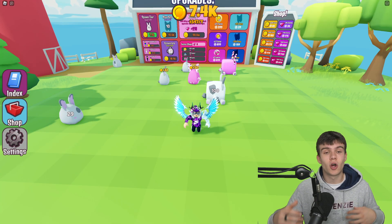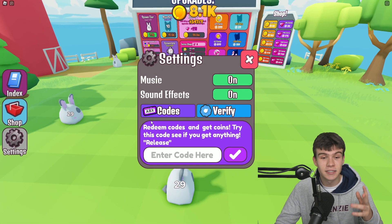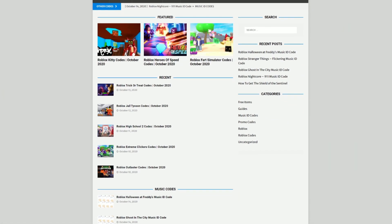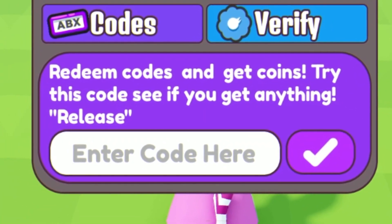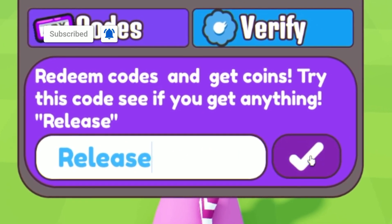Okay guys, if you don't know how to claim codes in Pet Crafting Simulator, go to the left and click on where it says Settings, then the code menu will come up. These are in no particular order. Also, if you're tired of watching YouTube videos for Roblox codes, check out rblxcodes.com — you can find game codes, music codes, and guides for over 1,000 Roblox games. For our first code, redeem the code 'release' — R-E-L-E-A-S-E — and click the tick.